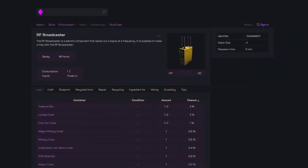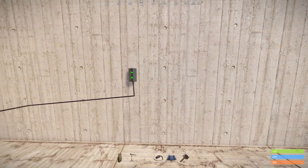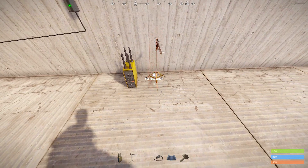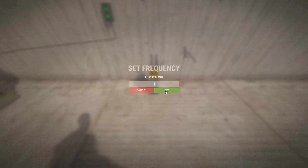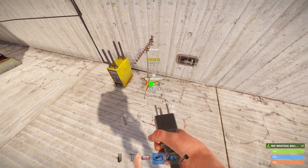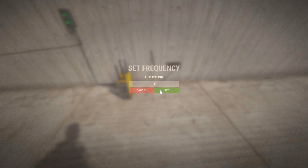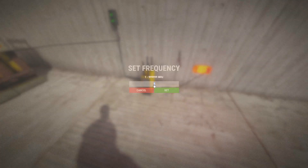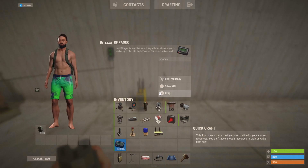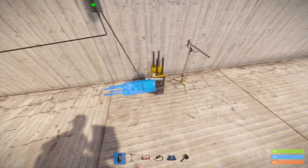Then we've got the RF broadcaster and the RF receiver, which are basically wireless electrical toggles. The broadcaster only has an input, and the receiver has an input and an output. You can interact with both by pressing E to set a unique frequency that they will communicate on. We've given both of them power, and taking the output of the receiver turns the light on because the broadcaster is communicating on channel 5 — and the broadcaster, when powered, will always give a steady signal. There's also the pager, which you can set a frequency on to communicate with these RF devices — so if we set this to 5, our pager will alert us.